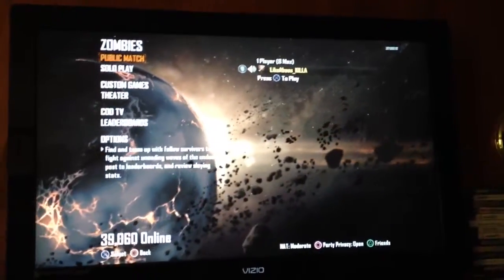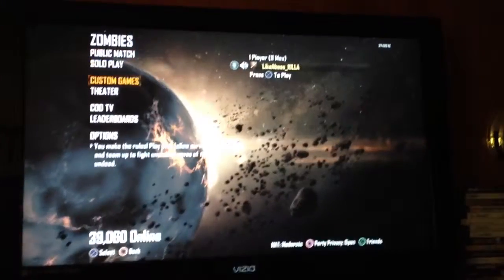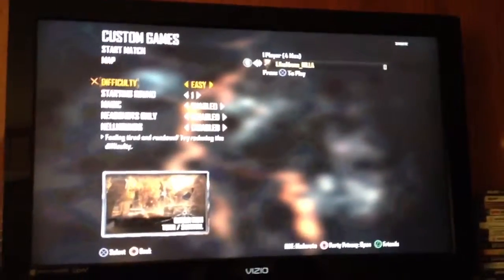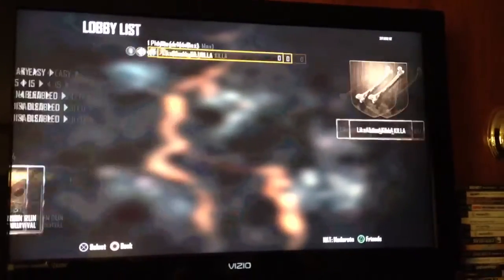It's Marty and Tim and we're going to teach you how to rank up fast on Black Ops 2. So you have to go to Custom Games and then go on Town Survival and go on Survival, put it on Easy. And then start it at around round 15. So start the game.